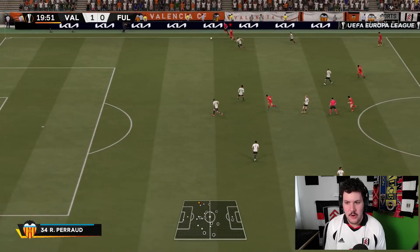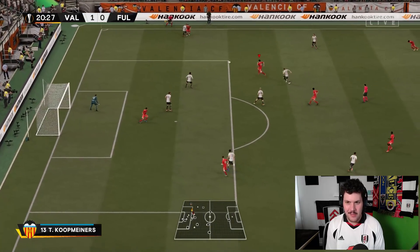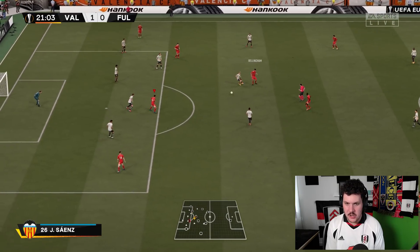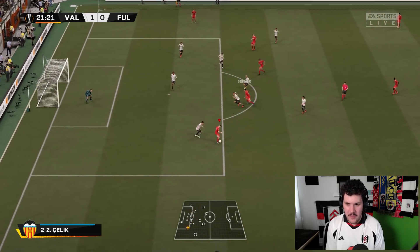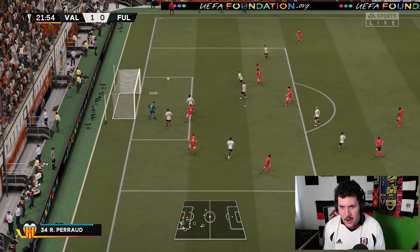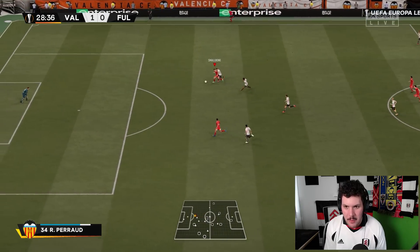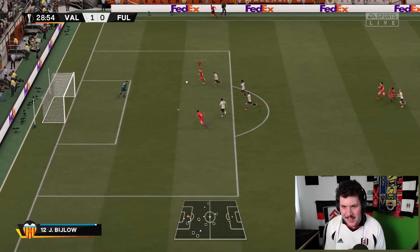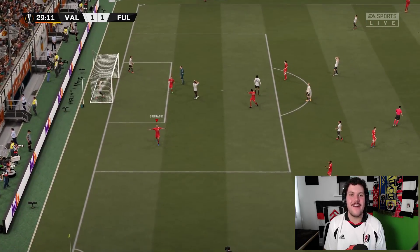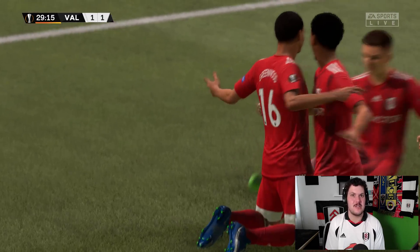I want to get a quick equaliser. That's a nice turn from Smallbone. Looking for somebody in the middle — going to Dominic, going to Bellingham. Wilson — nice spin move. Shot saved, nobody there for a follow-up. I see that run down the right-hand side. Smallbone draws, passes — Mason Greenwood is going to give us the equaliser here in the Europa League final. It's all tied up.